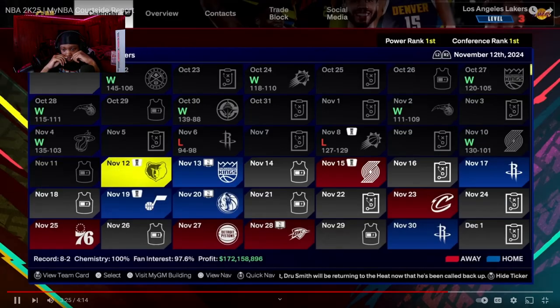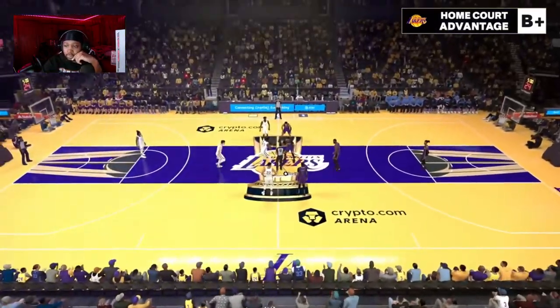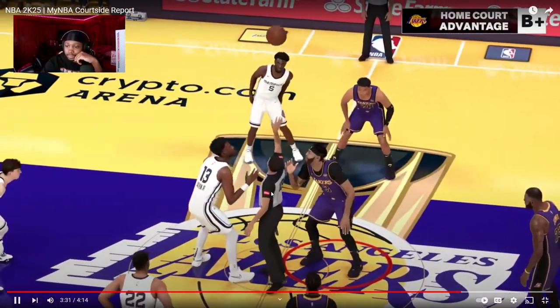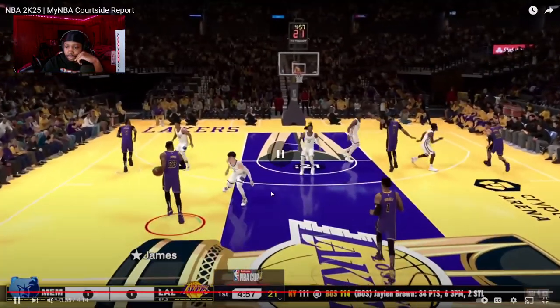Last season the NBA introduced the in-season tournament. This year it's being rebranded as the NBA Cup. One of the cool things about the NBA Cup going forward is that it's going to work with schedule generation. Before it was so complex to make that we basically had to take the schedule and freeze it. Now we're actually going to be able to generate different schedules. Look at the court — it's got way more space, bro.